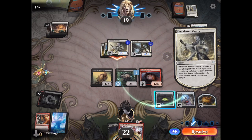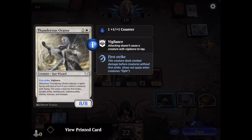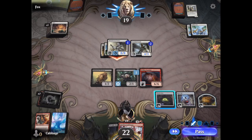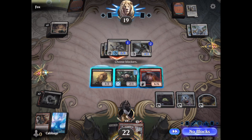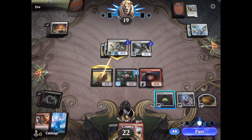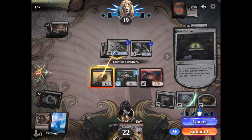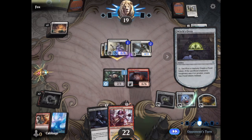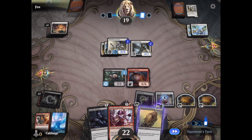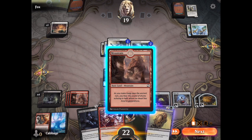He will attack with his 8/8. I guess he'll get a random buff — maybe he's hoping for Indestructible. But let's block with my Sanitarium Skeleton, and then we'll put him in the oven and make some food. I don't know how — he doesn't have any flesh on him. And that will save my Boot Nipper for another day.